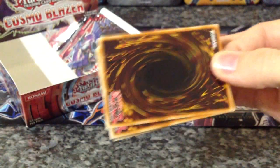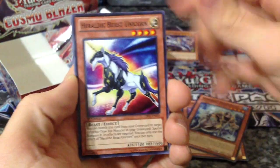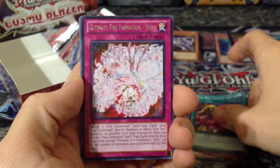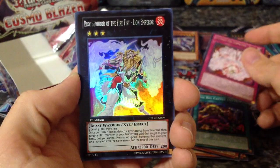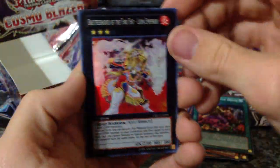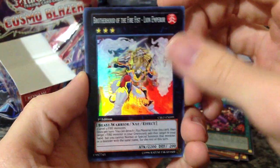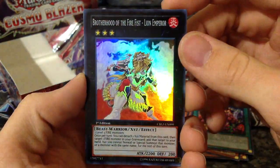I really kind of want the cover art card too — that'd be a cool card. I do collect the ghost rares. Ultimate Fire Formation Seto — I needed that card. And then a Brotherhood of the Fire Fist Lion Emperor for our super — more Brotherhood of the Fire Fist cards. I like that super. Lion Emperor is a pretty awesome card.